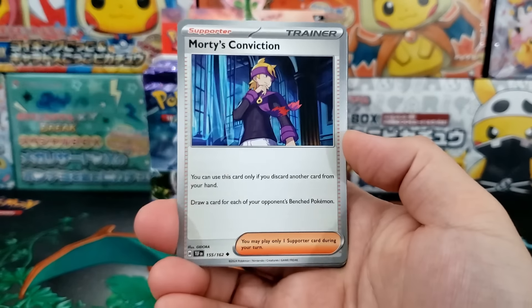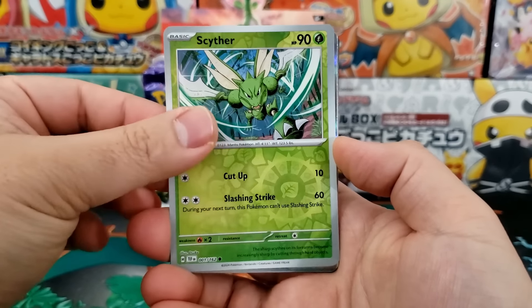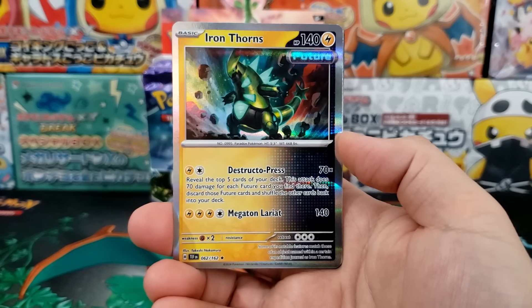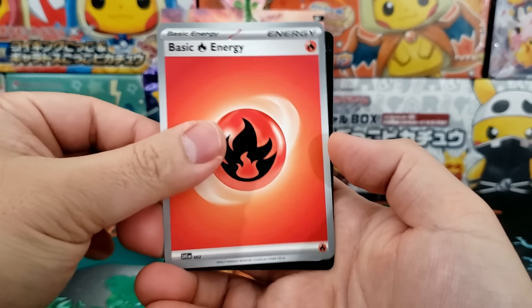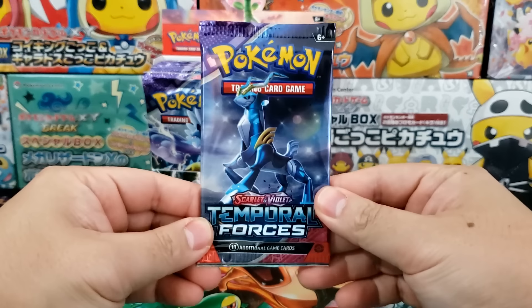It is a rough set to crack open. The pull rates are very low. You're unlikely to pull a single hyper rare or special illustration rare inside of a booster box — 36 booster packs — and you're unlikely to pull anything good.